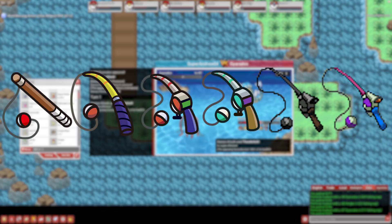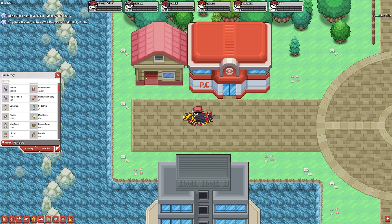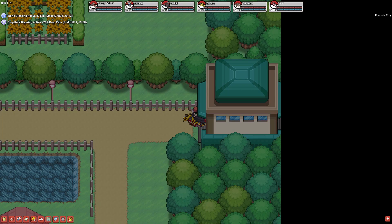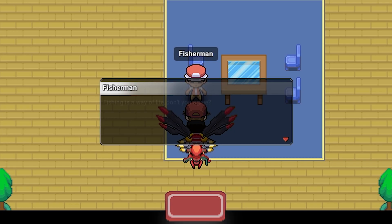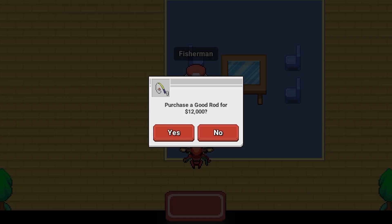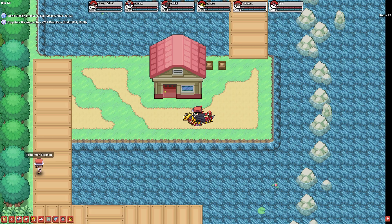Now onto the actual fishing rods themselves. There are a total of 6 different fishing rods in the game. First, there's the old rod. This is your starting fishing rod and is the one you buy from the fishing guru in Vermillion City. The old rod has a hook rate of 50% and is the slowest rod available. Next, there's the good rod. You need to be fishing level 5 to use this rod and it can be bought at this house in Fuchsia City for $12,000. The good rod has a hook rate of 60%.